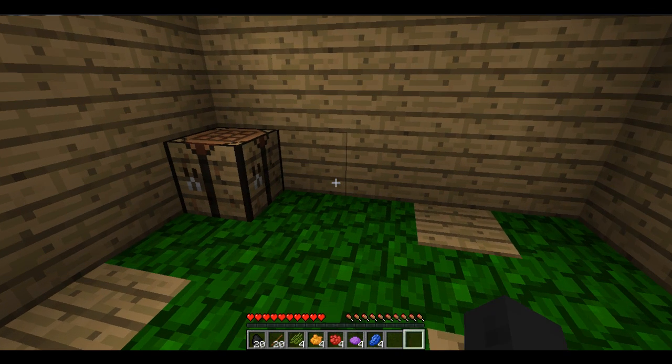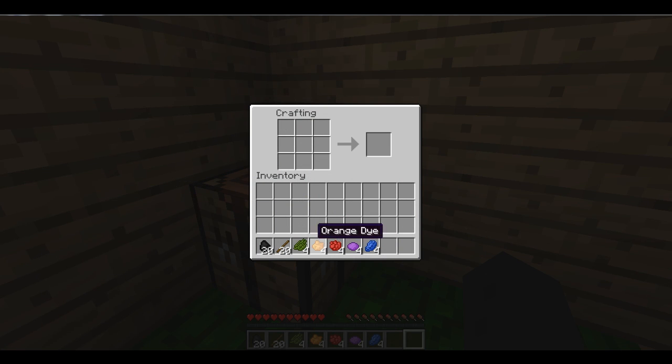Let's get started. So to craft these torches, there's five different colours. As you can see here, we use these dyes on a piece of coal. So to make green, cactus green above a piece of coal makes a green torch. Same with orange, red, purple and blue.